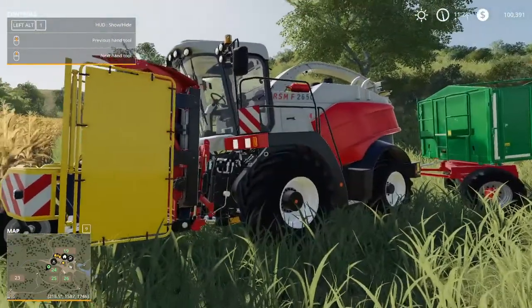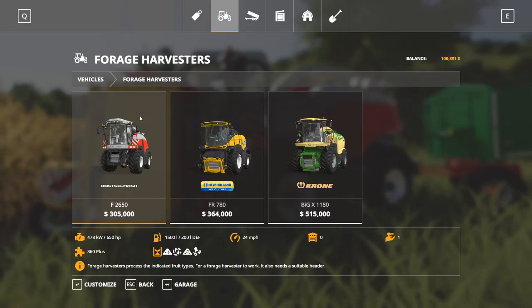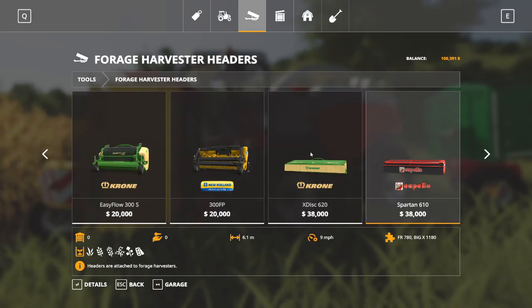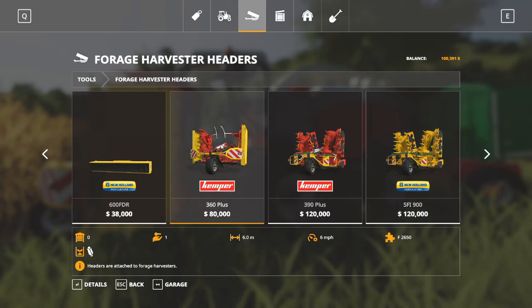What do we need? Well, we need this big beauty — this is called a forage harvester. If we go into our shop, we have a category just for forage harvesters under vehicles. I picked up the small Rostle Mash and it's leased — I haven't purchased it. These are very expensive pieces of equipment, but if you're doing a big cattle operation, you're going to get a lot of use out of one. We also need a forage harvester header — it's our third category of headers. These come in different varieties, and I have a whole video on forage harvester headers and what they're good for. I picked up a small corn chopper header, and that's what we'll be using today.